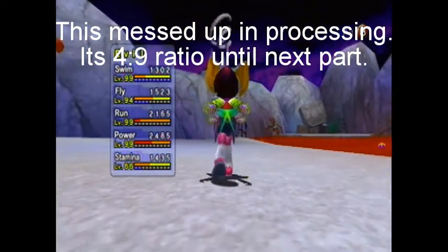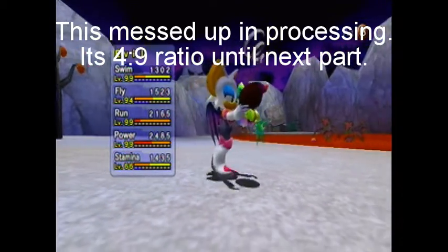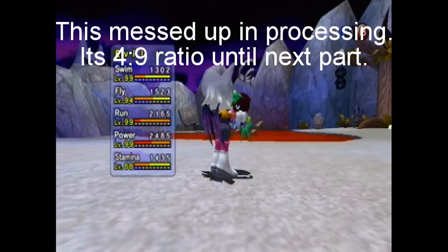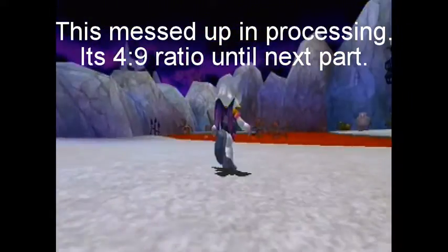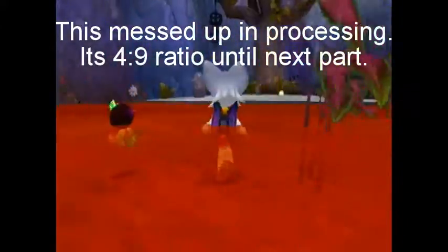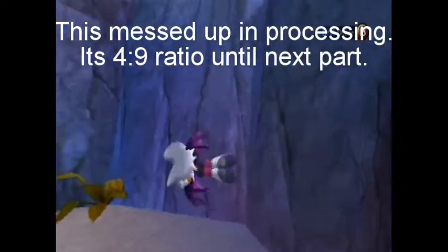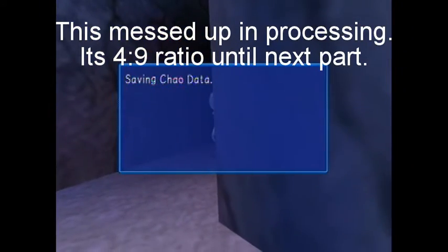There we go — look at all these stats: 99, 94, 99, 99, 96, 66. This is the minimum for beating Chaos. That's the Chaos Chao — the last thing you need to get in this place. Is it supposed to look like Shadow? Is that lava? It's for punch.